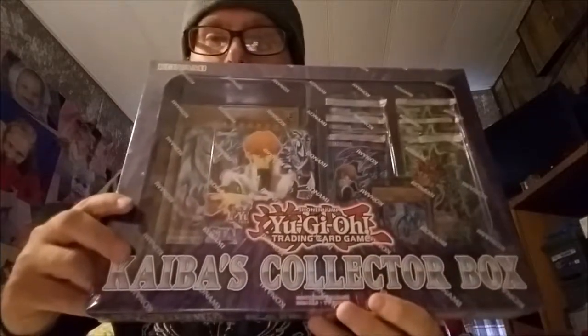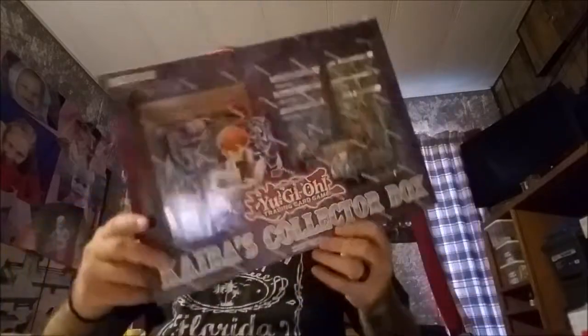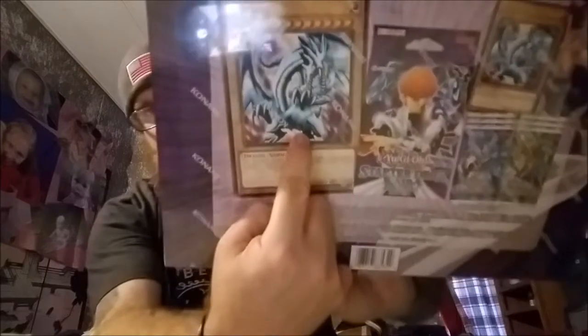Kaiba's Collector Box — it's got a giant Blue-Eyes on the back and stuff on the inside as well, so we're going to open it up and see what we got.